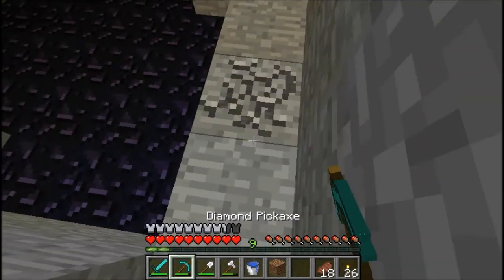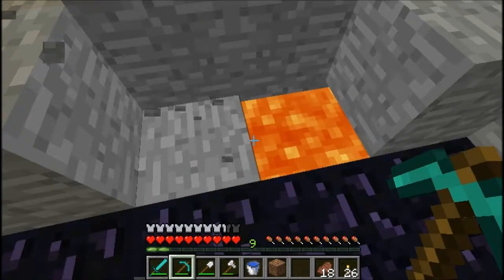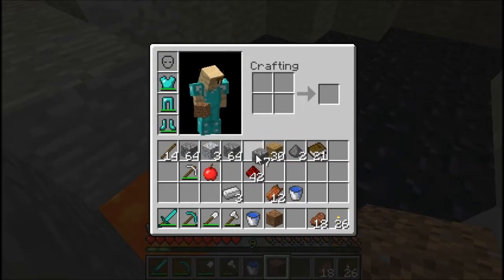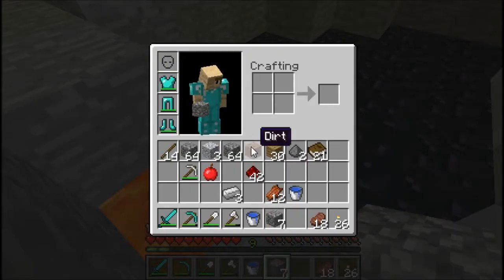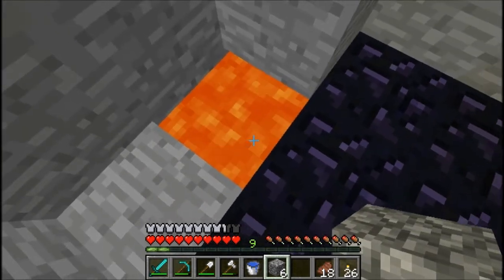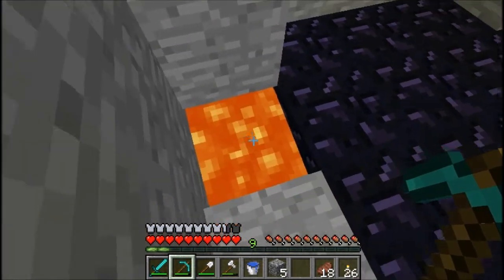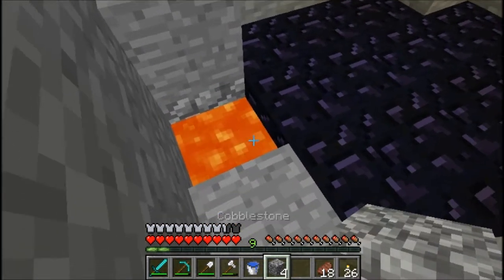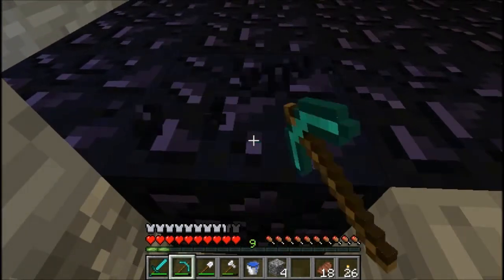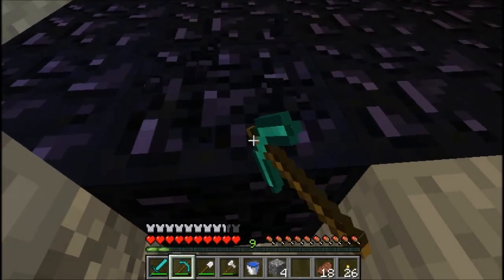I just have to make sure there's no lava underneath here — and yep, there is. What I like to do in this case is grab some cobblestone and place it over the lava. Now that I'm on the level of the obsidian, I can just start mining it. I think you need five for an enchanting table.